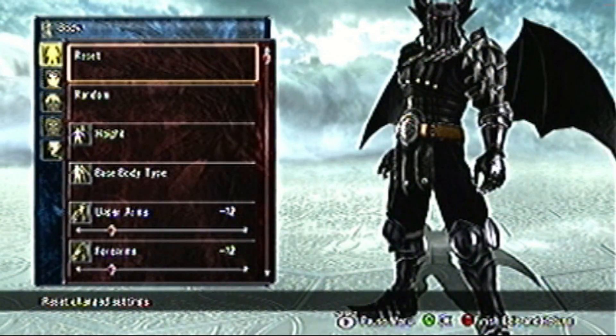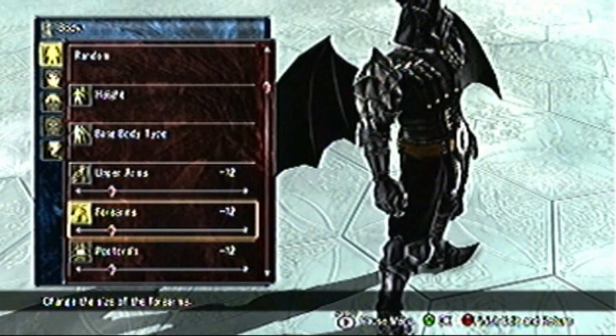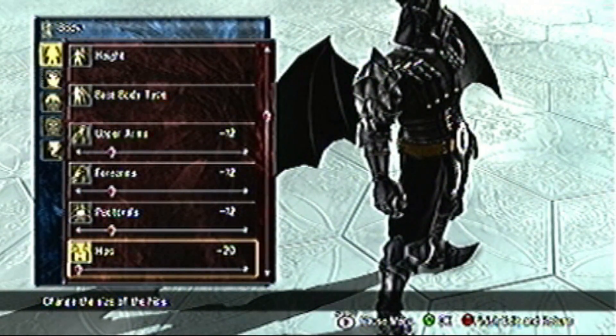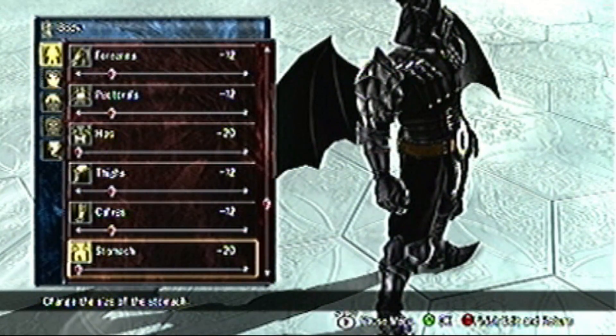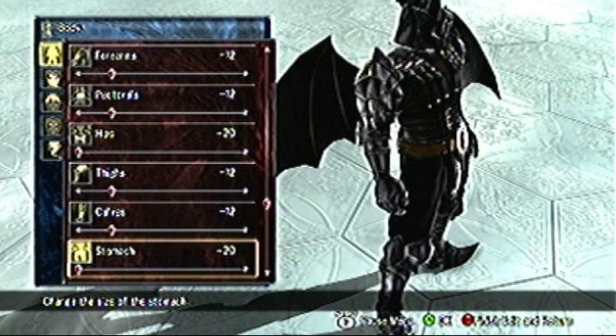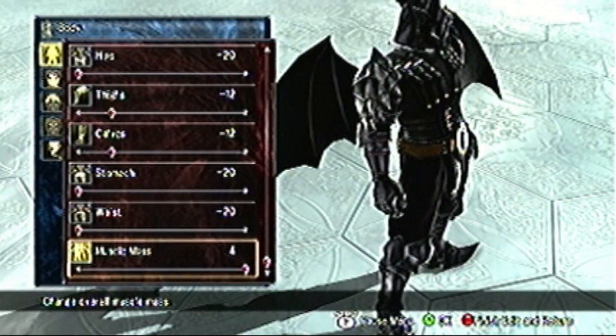The body structure matters, because that lets you know this is the Necromancer. So I gave him arms, forearms, pecs — I left at negative 12 — where I made hips minus 20. The thighs and calves are set to negative 12, where his stomach and waist are set to negative 20, and the muscle mass is set to 4.